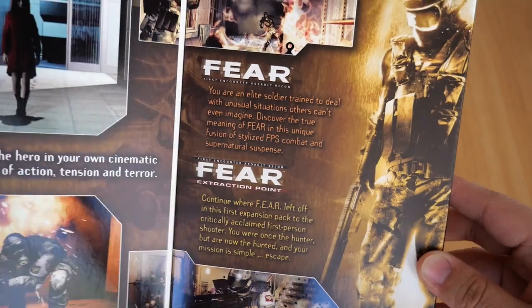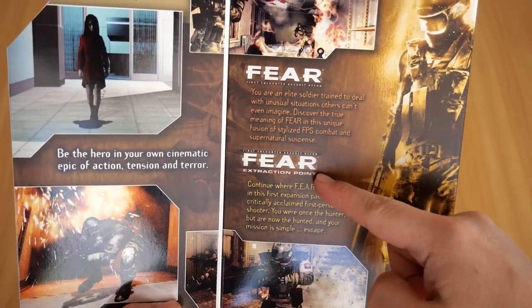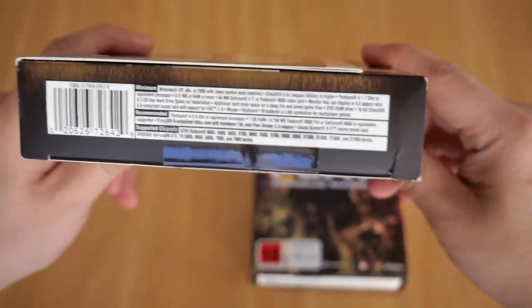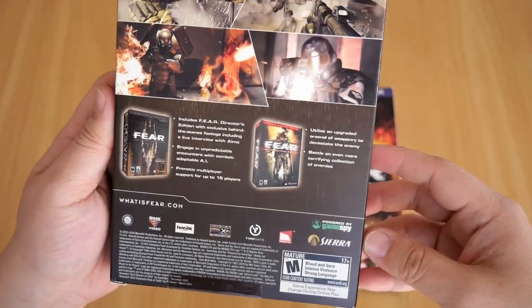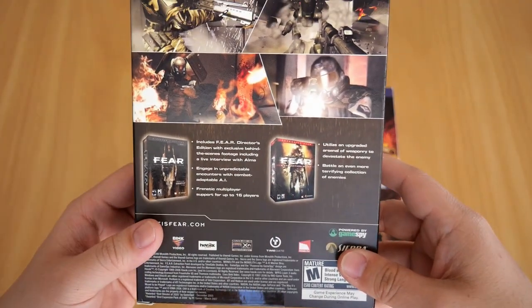The flap of the front mentions both games — the original Fear game and Extraction Point. The bottom shows the system requirements as usual. The back shows screenshots from the game, and also individual boxes for each game: the main game and Extraction Point.